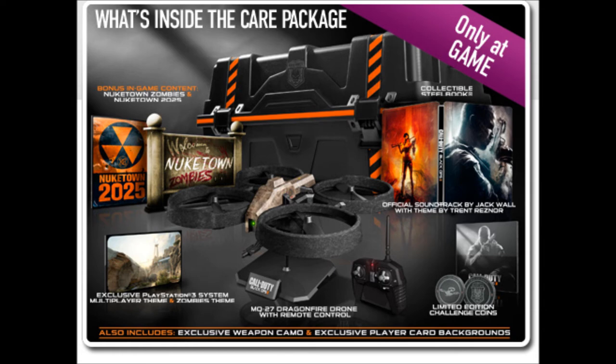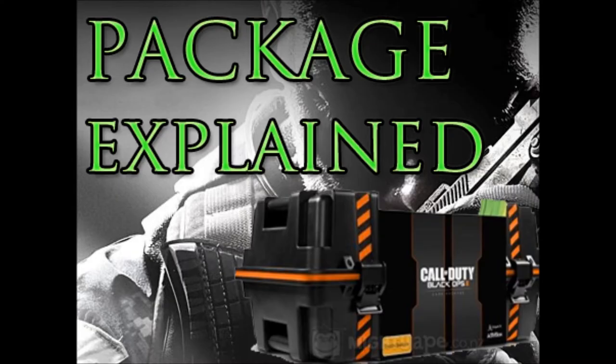At the bottom of the picture it also says the package includes an exclusive weapon camo and exclusive player card backgrounds. I really hope they're bringing back customizable emblems — they're sort of like thumbnails for your profile. The only thing that might hold them back is people making rude images, but apparently they are bringing them back, so I'm really happy about that.